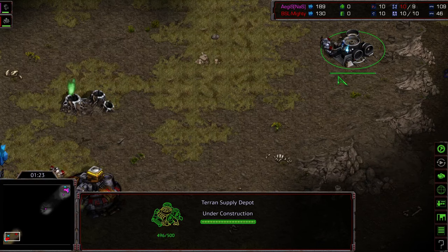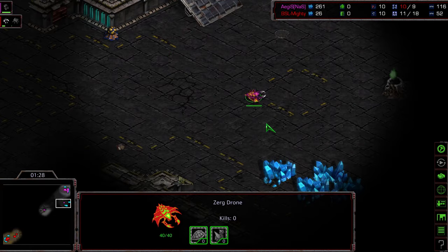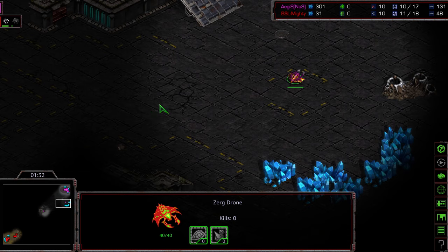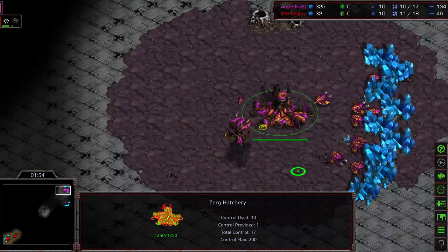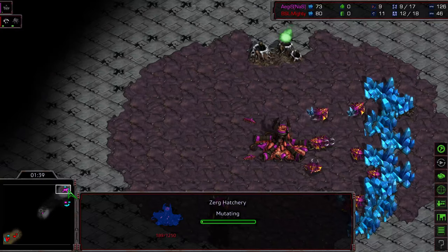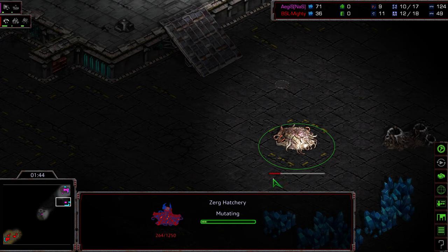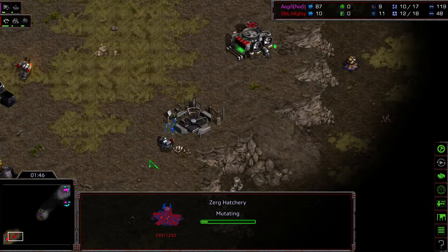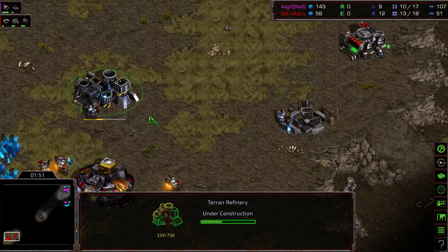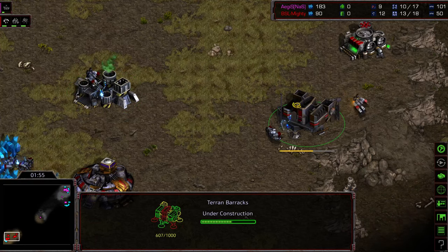Mighty once again setting up to try to deny scouting information on his front base. This is a two-player map. Aegis is setting up for a 10 hatchery — interesting. Getting the Overlord, doing the Drone Extractor trick. I'm still wondering if there's a spreadsheet for when you do the Drone Extractor trick and build it on 10 rather than 11. We do see that Refinery being placed, which again suggests we're going to see a follow-up mech play from Mighty.